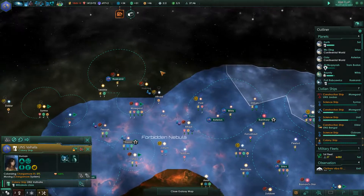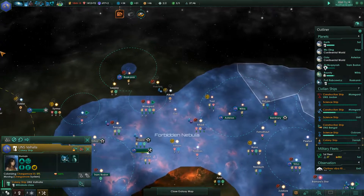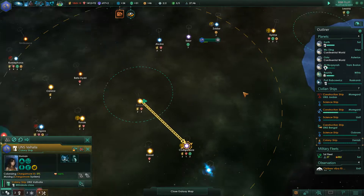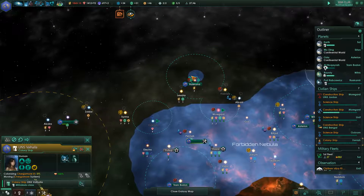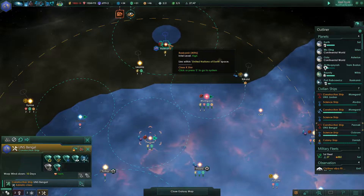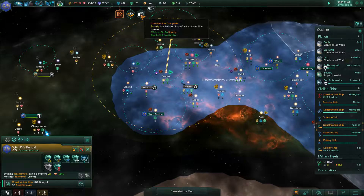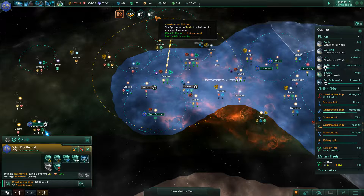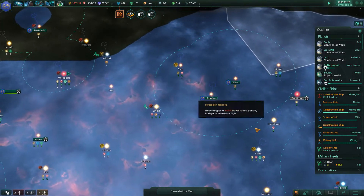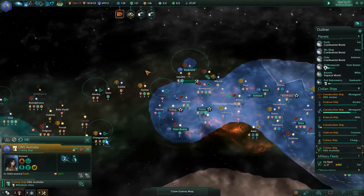Apologies for running a bit slow guys, but I do need to sort things out. You're colonising a system - system survey complete. This one's now running. Let's finish the queue - construction complete, go to bounty. So we've got lots of colony ships out there now.